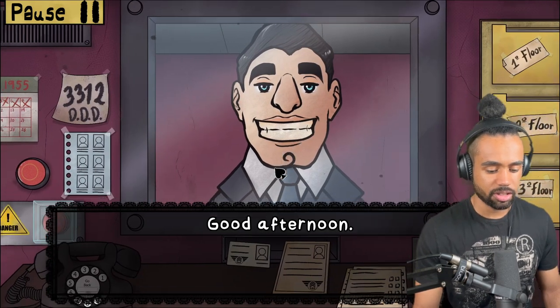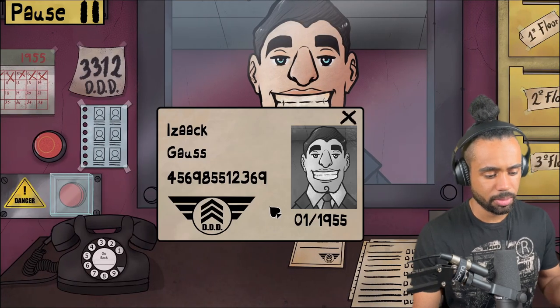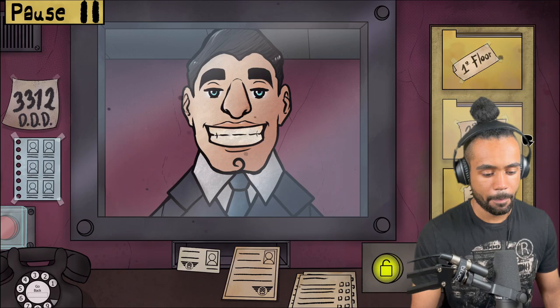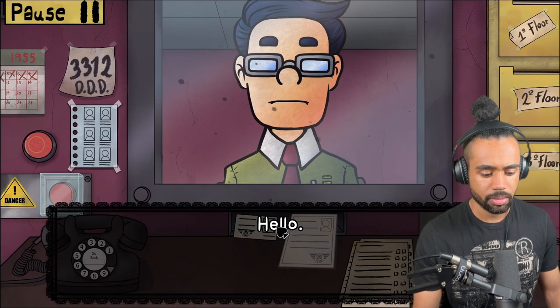This guy looks like Superman - Ishak Gauss, you seem to match up. Four five six nine eight five five, one two three six nine. Checking: four five six nine eight five five, one two three six nine. Welcome! I wonder how I'm doing.